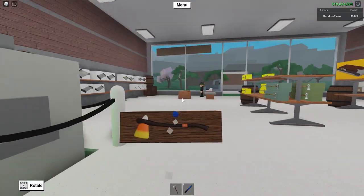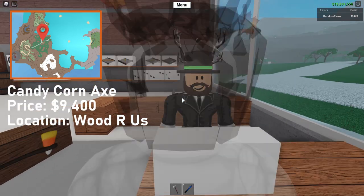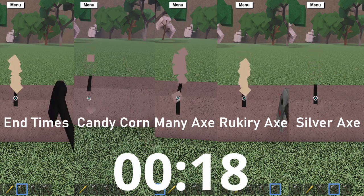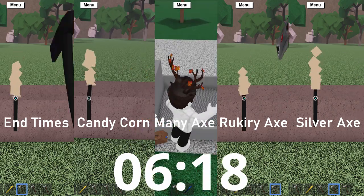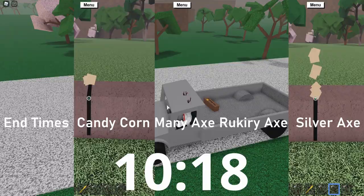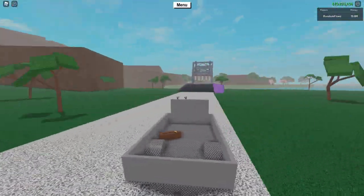The first item on our list is the Candy Corn Axe. It can be purchased at What Are Us for nine thousand four hundred dollars. While it's cool, it's not very good functionally speaking — it doesn't even beat the Silver Axe, which is seven thousand dollars cheaper. So if you're looking for a functional axe, I would get the Rookery Axe, which is about the same price and way better.